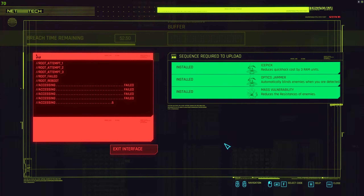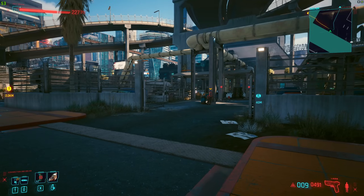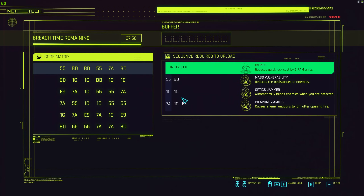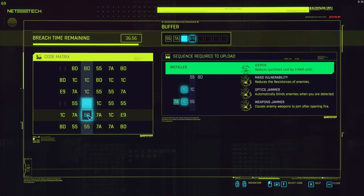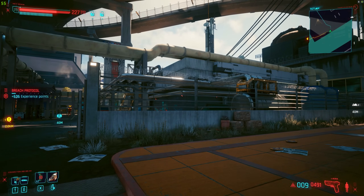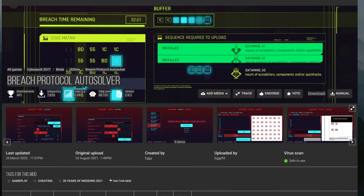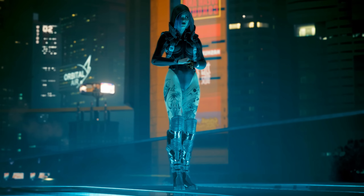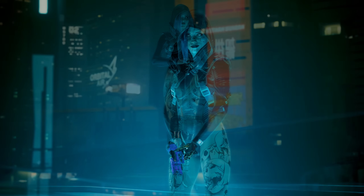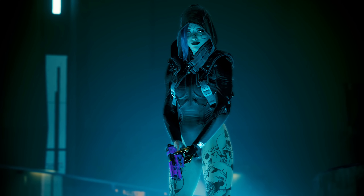Let's talk about some mods for PC players. First mod that really helps is Breach Takedown — it automatically uploads Breach Protocol upon a takedown. Next is Breach Protocol Autosolver. I use it a lot because I've grown tired of the minigame, and this program actually solves it for you, which makes gameplay much more fun. I don't know if it's completely safe but it's on Nexus. I've also been asked what armor I'm wearing — if you're on console, unfortunately it's all modded. If you're on PC, links will be in the description.